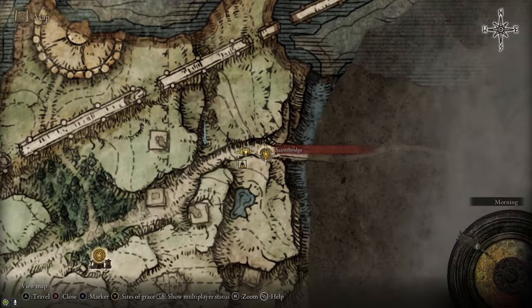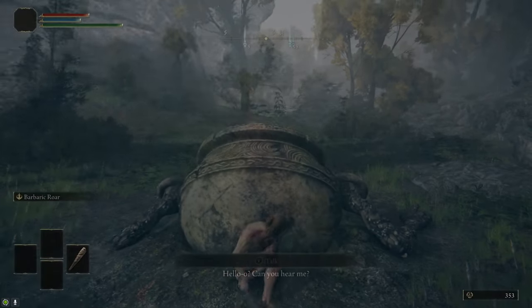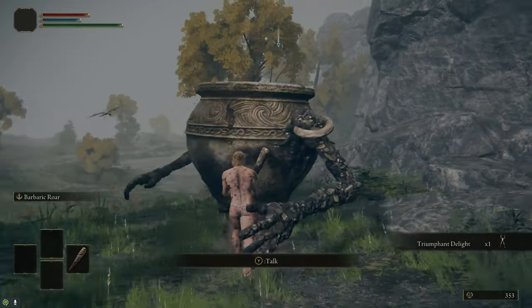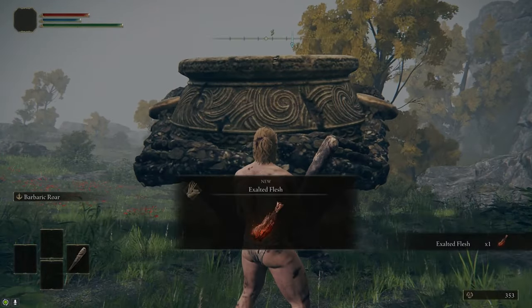Before we go to the Death Touch Catacombs, I decided to stop by the Saints Bridge Site of Grace because we're going to come back here in a minute. There's also Alexander the Warrior Jar on a cliff just to the south of the Saints Bridge. If you talk to him and get him unstuck, then he'll give you an Exalted Flesh, and he'll move to another spot for his quest.